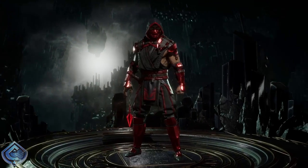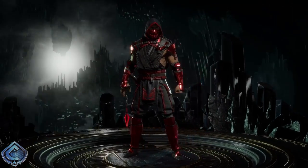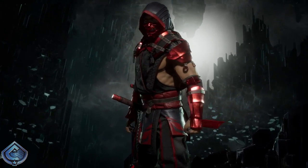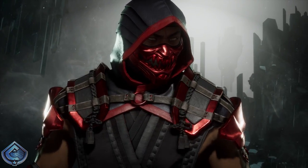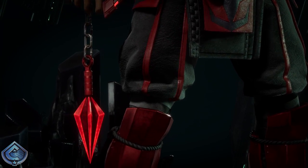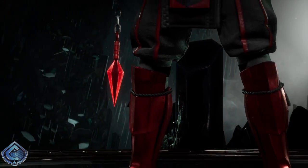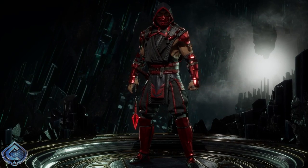So first up, this is the main skin where you get the glow and everything with the different gear pieces you're wearing. I'm so thoroughly impressed with how badass the red is — I love this crimson look for Scorpion. The glowing spear looks awesome. The secondary skin doesn't let you do that glow effect, so the first skin is where you get that.